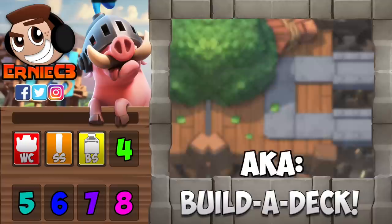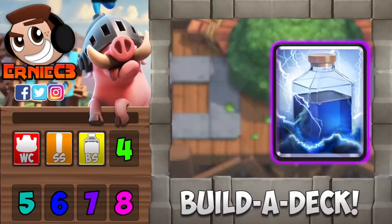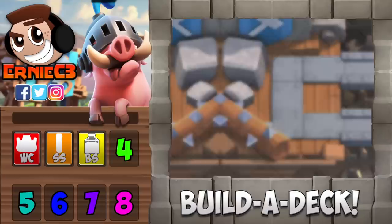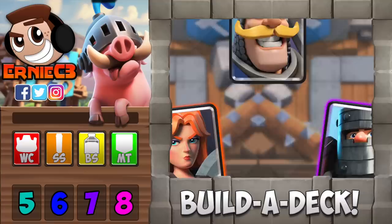In the next slot, you should have a heavy spell. Essentially, you would want to do the same thing as you do with picking your cheap spell. For example, lightning would best suit my royal giant because I want to clear away buildings and supports, and I want to reset inferno towers and dragons. However, in a miner deck, poison would be my better option because I will be worrying about more cheap swarms than buildings affecting my miner.